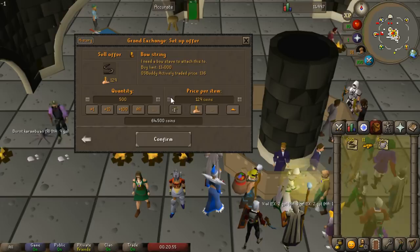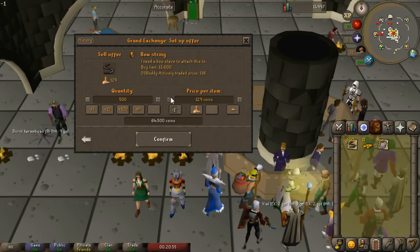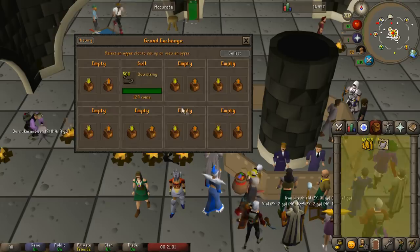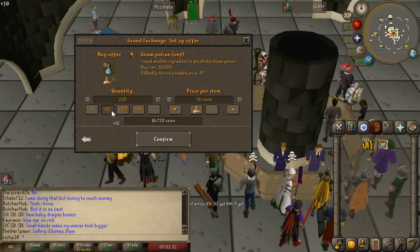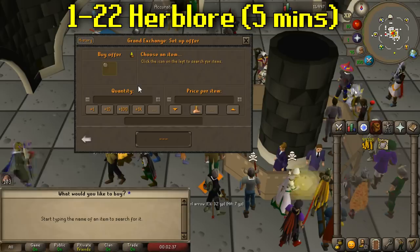We ran back to Varrock — I forgot we had the teleport tablet which ended up buying anyway. We sold off the bow strings and the candles: the candles for about 48k in total, the bow strings for a bit more than that. So we're at 116k, which is enough to start training our Herblore. We're going to start off by making attack potions and go from there.